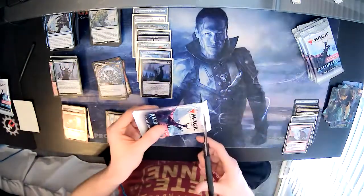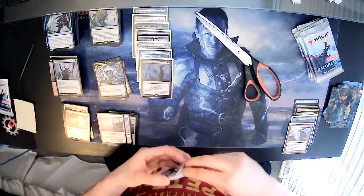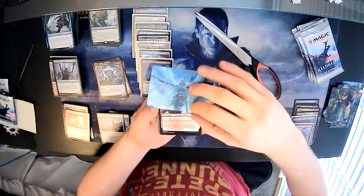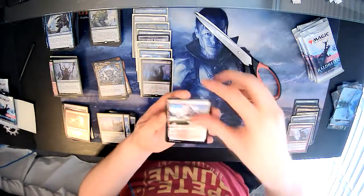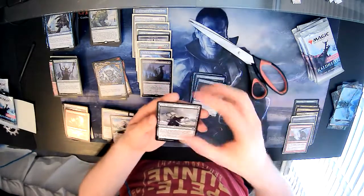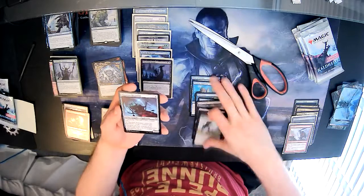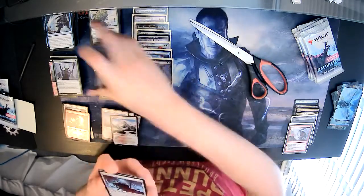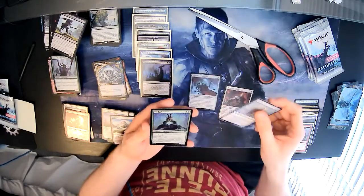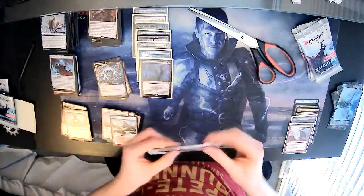Next pack — token. Art card is Righteous Valkyrie. Foil Snow-Covered Island, Raise the Draugr, Infernal Pet, Village Rites, Priest of the Haunted Edge, Dread Rider, Dogged Pursuit — love this card — Usher of the Fallen — love this uncommon — Frenzied Raider, Lightsteep Pathway, and an alternate art Narfi Betrayer King. That artwork is amazing. Four packs left.